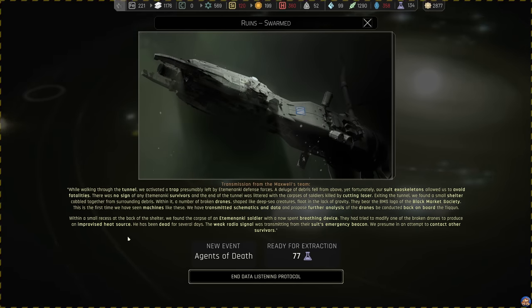A new request awaits your attention - that's the Agents of Death. While walking through the tunnel, we activated a trap, presumably left by Etaminanki defense forces. A deluge of debris fell from above, yet fortunately our suit exoskeletons allowed us to avoid fatalities. There was no sign of any Etaminanki survivors, and the end of the tunnel was littered with the corpses of soldiers killed by cutting laser. Exiting the tunnel, we found a small shelter cobbled together from surrounding debris. Within it, a number of broken drones shaped like deep-sea creatures float in the lack of gravity. They bear the BMS logo of the Black Market Society.